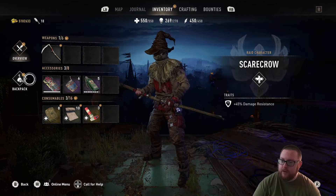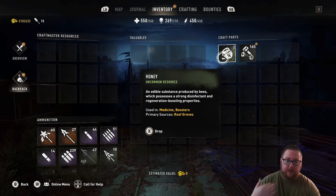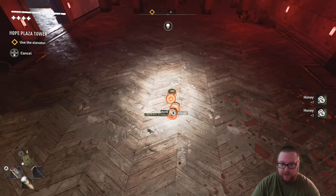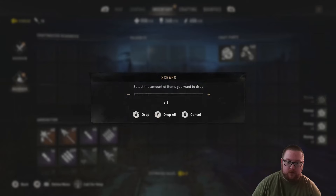Now we get into the glitch — super simple and super easy. Just go to your inventory, go to your backpack, and drop all the craft parts. You'll notice as you're dropping them, they do not leave your inventory — and that's the glitch. You can do this as many times as you want, then pick them all back up and build up a full stack.